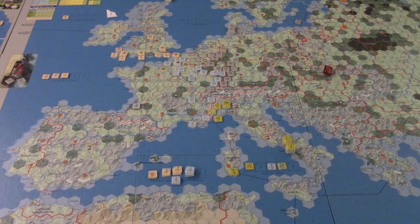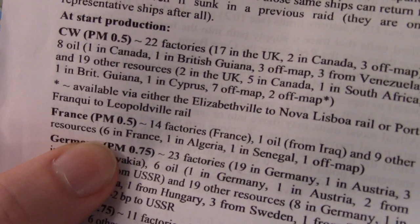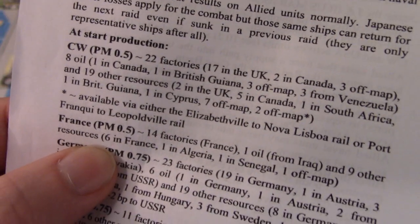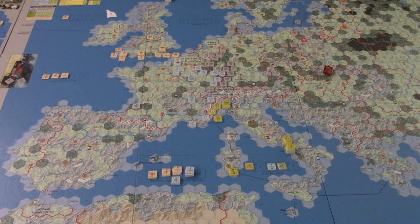That's it for France's resources. Not much, honestly. If we look at their capability, they are far below maximum production making use of all their factories. We're basically getting six resources in France, plus the extra one from Algeria and the extra one from Senegal — that gets us eight resources. We're missing out on Iraq and the off-map. So only eight resources are going to get to 14 factories. The extra factories don't do us much good, so what we're going to end up having is eight resources to eight factories — that's eight production points. Eight times 0.5 is four. So the French get four build points, which is not much.